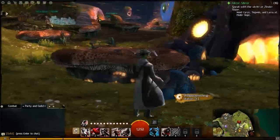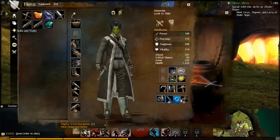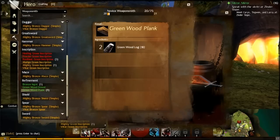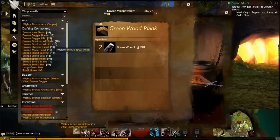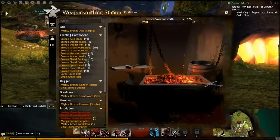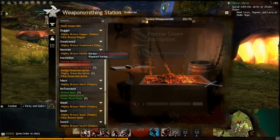Hit F to bring up the weapon station menu. From your hero menu you can also bring up crafting, but you can't actually craft anything from that menu — it just shows you what you currently have available. You do have to go to one of the associated crafting stations to do anything. There are four tabs: the basic one is Production, where you can craft stuff. Colors indicate how much experience you get, and if something is in red you've learned it but can't craft it yet.